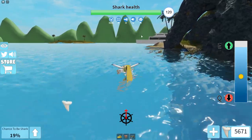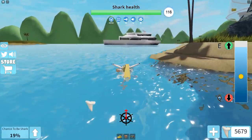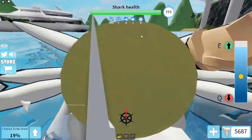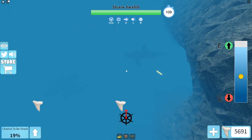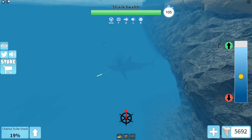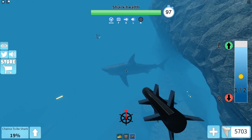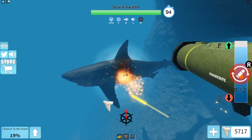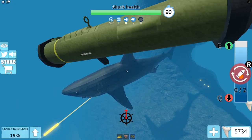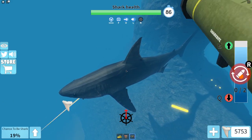Not only am I getting a bunch of teeth from this, I'm getting a bunch of teeth from shooting the shark. I finally made it over and I'm going to be able to shoot him. I've already got maybe a hundred teeth. Now let me turn on my auto clicker, and I'll be able to do the reload glitch as well. I'm getting an absolute ton of teeth — there's just an endless amount of teeth. Look at that counter go up. That is absolutely crazy.